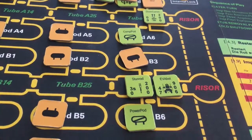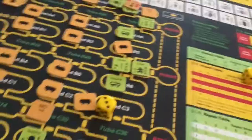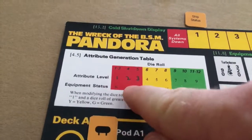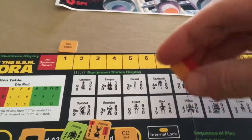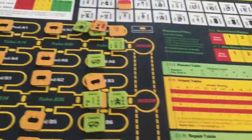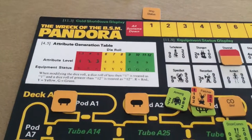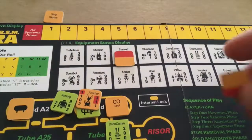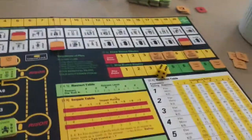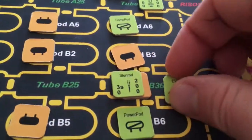One thing I forgot to do is find the status of the stun rod in the EVA bot. We roll for the stun rod — we roll a four, which translates to red status. So the stun rod is actually broken at the moment, which is unfortunate. For the EVA bot, we roll a seven, which equates to a five. A five is yellow status. Since the EVA bot is of yellow status, we have to roll to see if this bot is berserk. On a one or two the bot is berserk. We roll a one — so this bot is actually berserk.